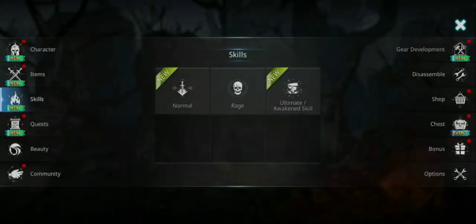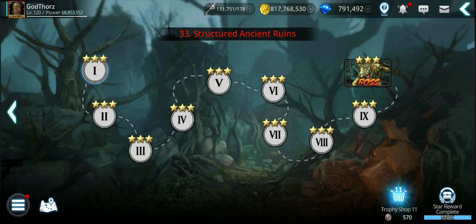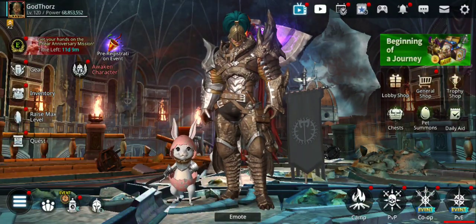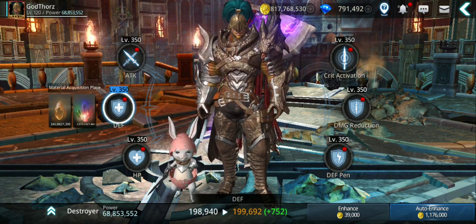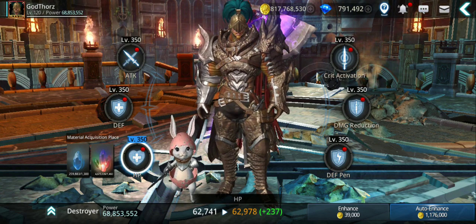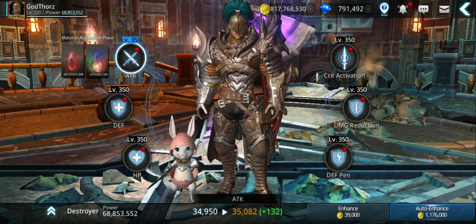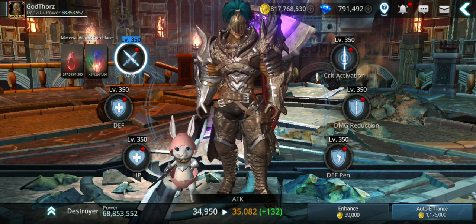Now let's look at the essence level. From the skills alone I gained about 600,000 to 700,000 power. I have 200,000 of some essences, and 1.3 million of the ones I farmed more of. I have 817 million gold. Current power is 68.8 million. Let's start upgrading the essence level — this should go faster. I'll need lots of essences, so I'll come back to show the results.